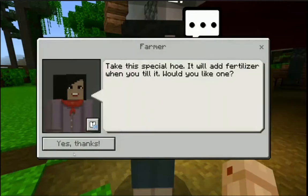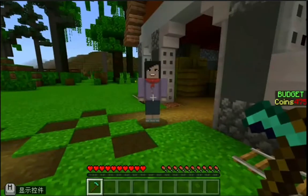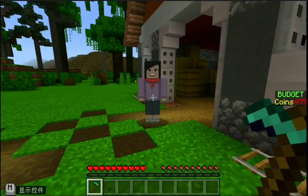As only one person is communicating with the NPCs at one time, we need to pass the message to other team members about what's happening, as we are sharing the same budget and working as one team.